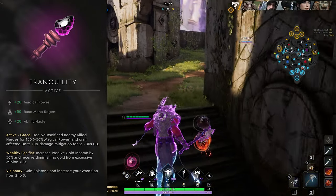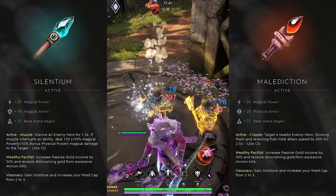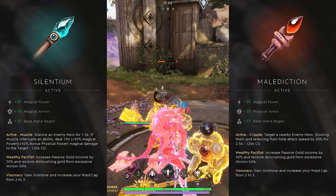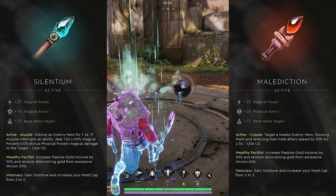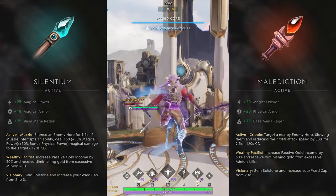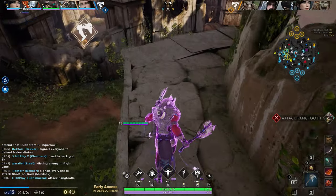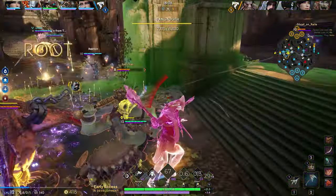I'm actually going to put Silentum and Malediction joint second, and I'll explain why. They're similar in that they are both single-target actives — one silences an enemy hero mid-cast to deal damage, the other slows an enemy and reduces their attack speed. In comparison to Tranquility they just don't make as much of an impact, especially since the targeting system can sometimes jump to the wrong person when enemies stand close together. With the amount of work supports already have to do in a fight, managing a single-target silence or attack speed reduction is just not what I want. I think they should be swapped to area-of-effect but with reduced effectiveness. I would never take them over Tranquility — a 120-second cooldown versus healing and damage mitigation on a 30-second cooldown makes it a clear choice for me.